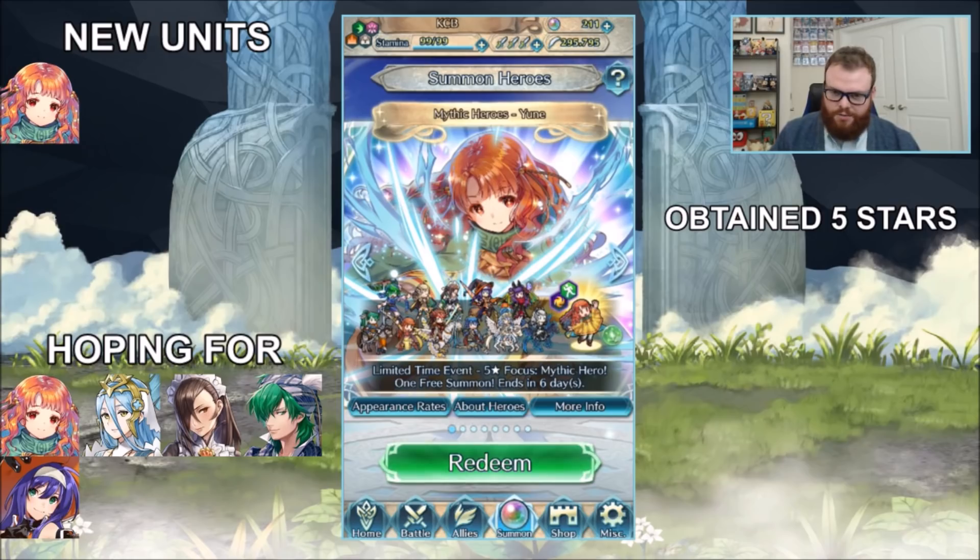Yune is in the left slot and on the bottom left are the units I'm hoping for. I want to include somebody from every pool. I'm genuinely not going to be pulling on red, but if I have to I'm kind of hoping for Brave Celica. I don't really need another Ryoma or Marr. Luin's father has Special Spiral though. I'm primarily going to be pulling on green — I really do want Yune, she's a radiant unit.